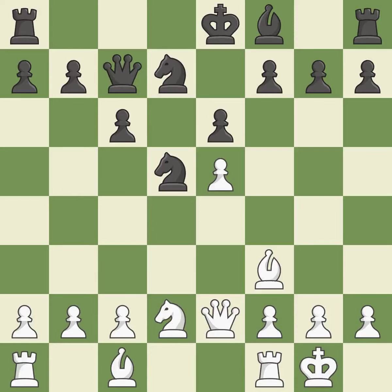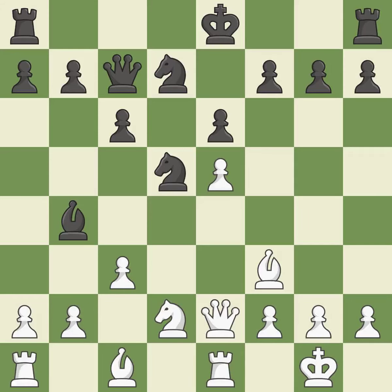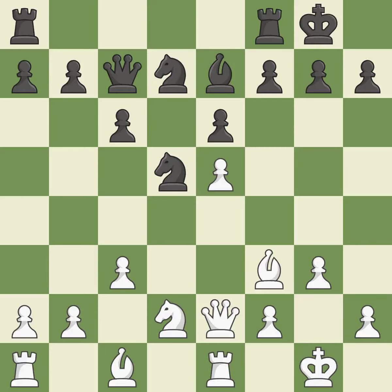A queen moves off of its beginning square and into the action — quite good. This defends a piece that is being attacked but is not well defended. This enables the adversary to kick the bishop, which is incorrect. This misses a better way to kick the bishop — an inaccuracy. This move puts the bishop on a safer square; it is best. This is not the best — it is an inaccuracy.